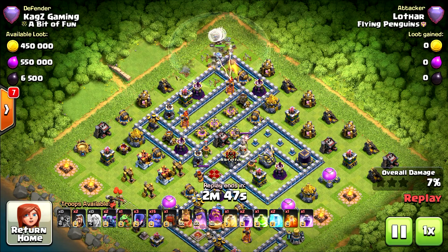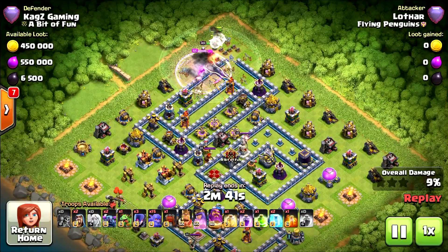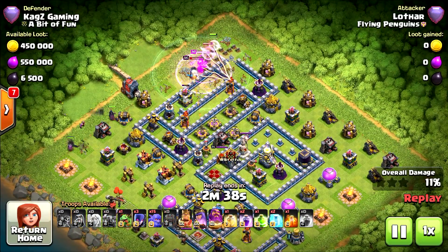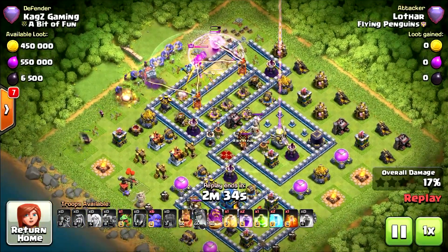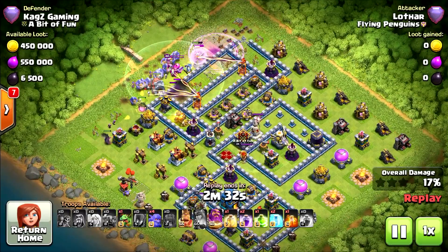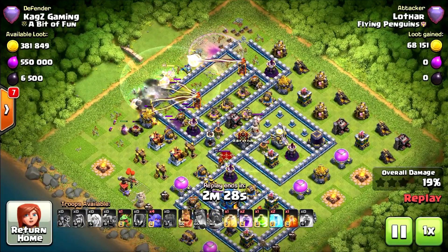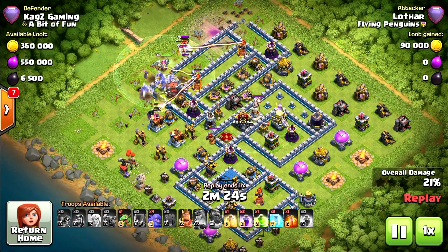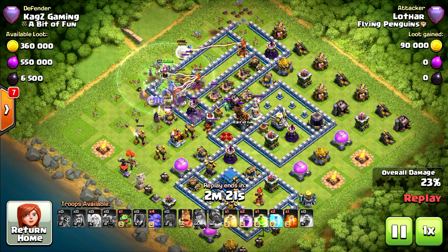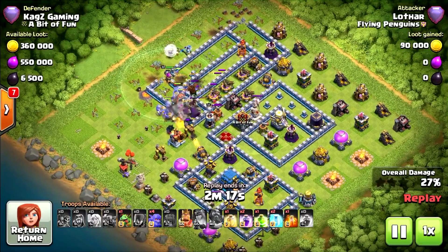We're starting with a Queen Walk, trying to clean the Inferno. He has a lot of witches and bowlers. Starting from the left side — if you start like that, you're taking your chances on a 1-star, because you're too far from the town hall and you need to reach there. And it's not very easy with this army comp, not at all.